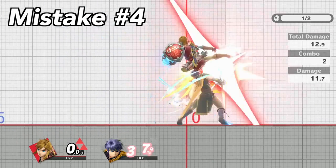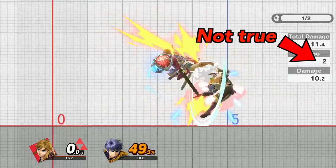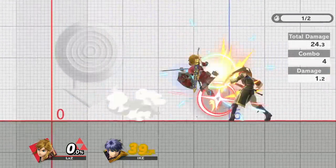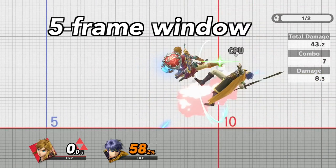Lastly, a common mistake is to fast fall too late. In practice, this doesn't ruin the loop, but it won't be a true combo. To get a perfect fast fall, either mash the control stick down or learn the perfect timing. Since you can buffer a fast fall up to four frames early, you have a five frame window to get it right.